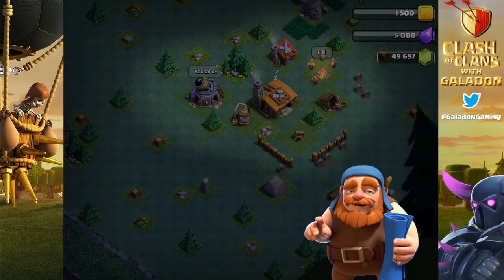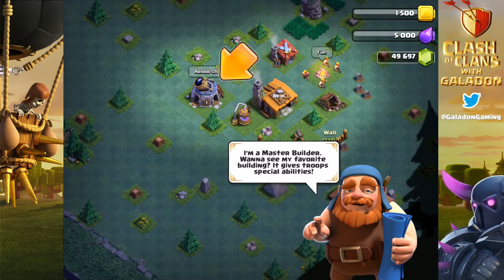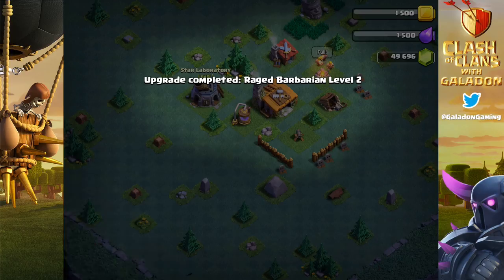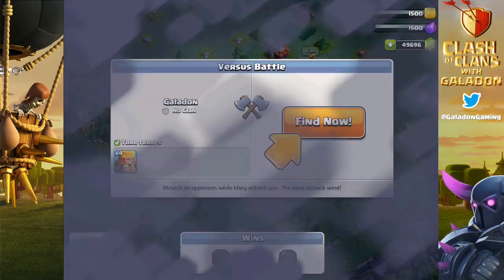We can't show any of the values from the different upgrades in the developer build, so let's just say the Raged Barbarian goes to level two. You guys will be able to see that in the game right now, but this was recorded before the actual update went live so we weren't allowed to show the numbers — they're always changing. All the troops are slightly different, and the way you use them is very different.